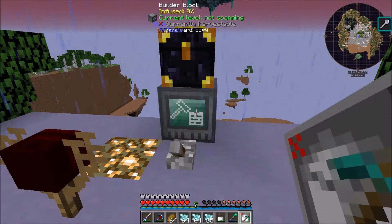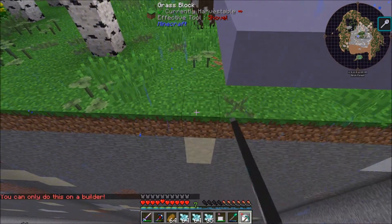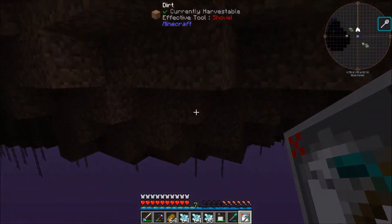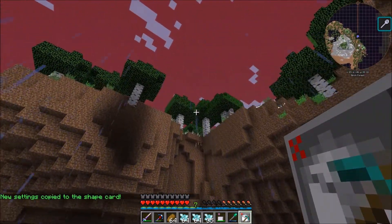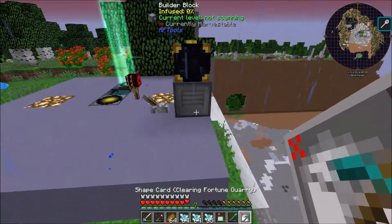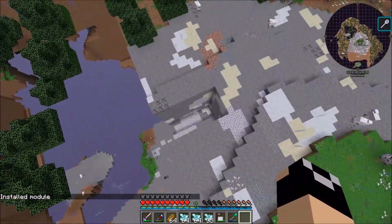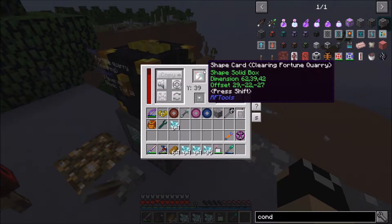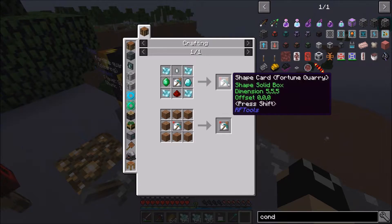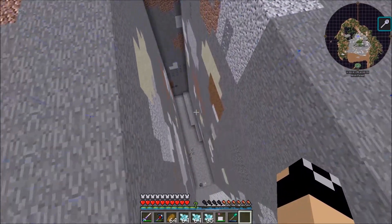We're going to have to do a bit more quarrying. I'll set up the quarry to start right here and go down to this area. We're basically quarrying out the entire island. The card I'm using is a clearing fortune quarry, which requires a little more power, but power isn't a concern right now. Now that it's running, let's head back and continue infusing.